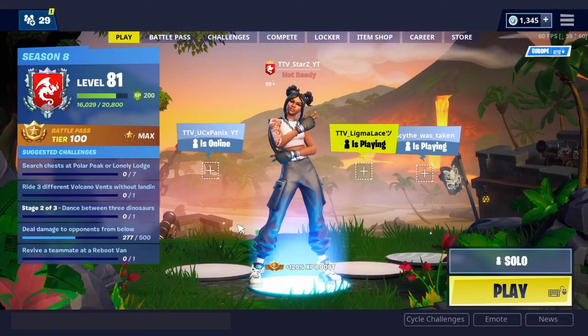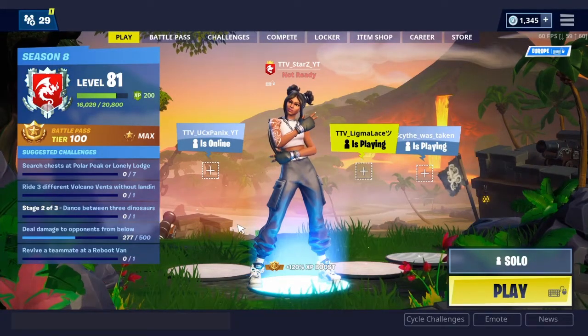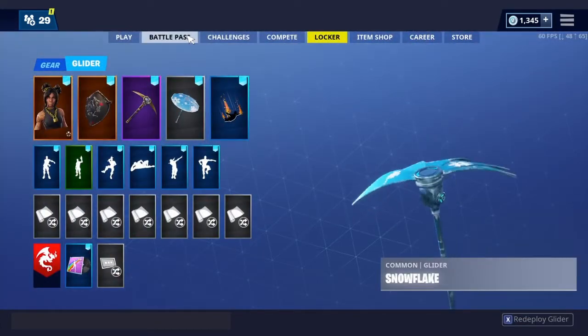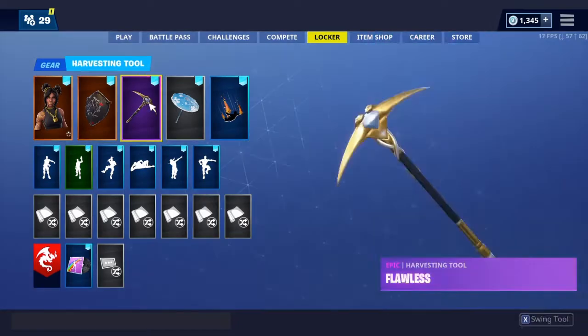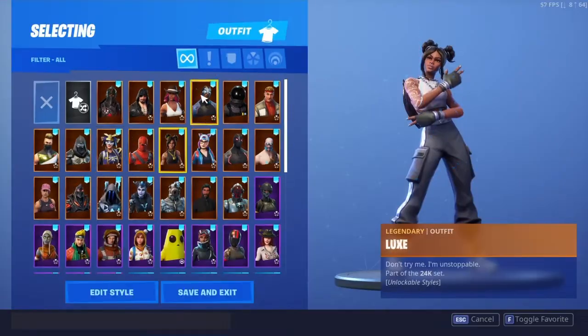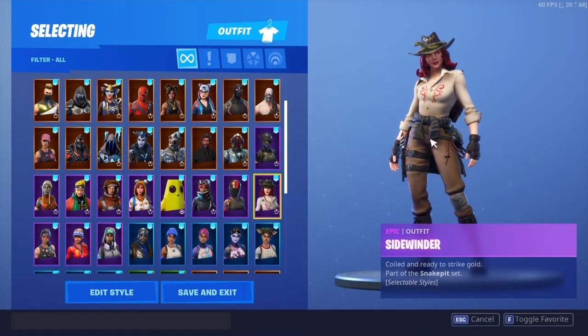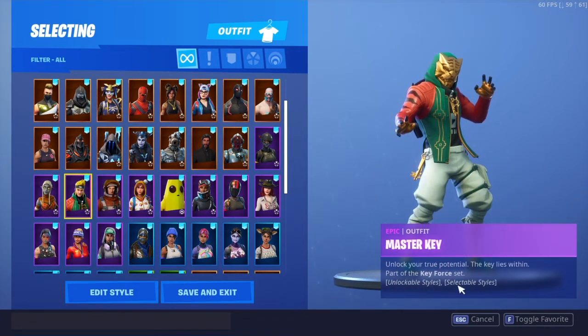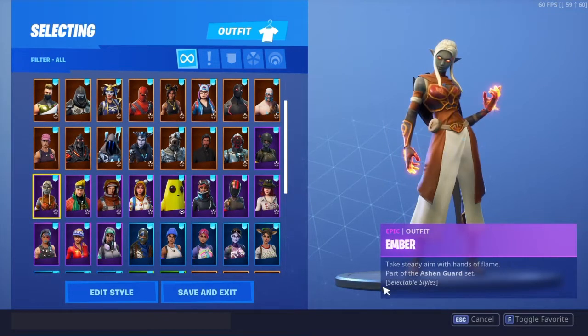Hello everyone, my name is Stars, and today I'll be talking about the confirmed Overtime Challenges Rewards. As you can see right here, I have Deluxe Gain already. But when I go to Sidewinder, you can see Selectable Styles. That's also with the Unlockable Styles and Selectable Styles at the Master Key, and also with the Selectable Styles at Ember.